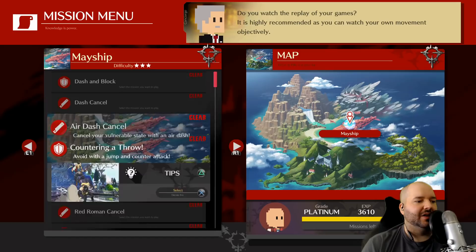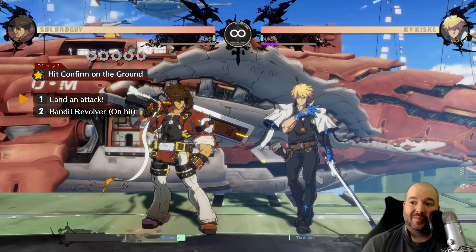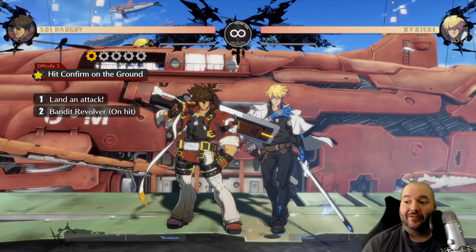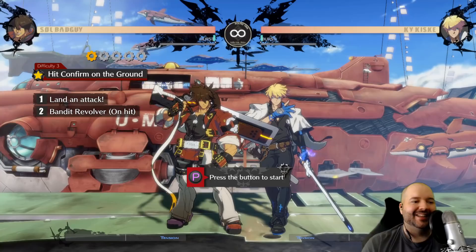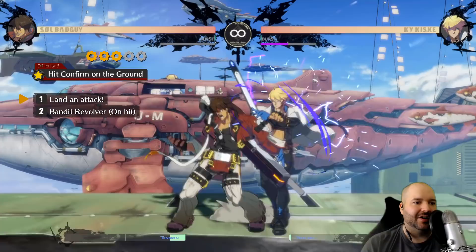The first one we're going to look at is hit confirming. The idea behind hit confirming is you visually check whether your attacks hit or were blocked. If they hit, you cancel and finish your combo, but if it's blocked you stop the combo or do something else like go for a throw. This is one of the most important concepts for all fighting games. It takes a little bit of reactions, but once you get it, it'll make you a million times better.